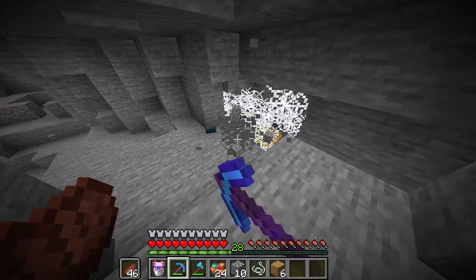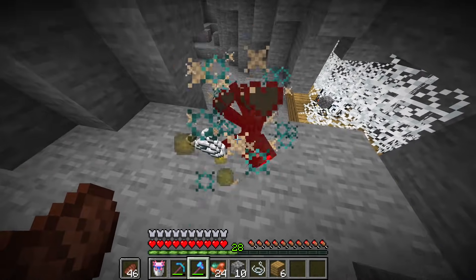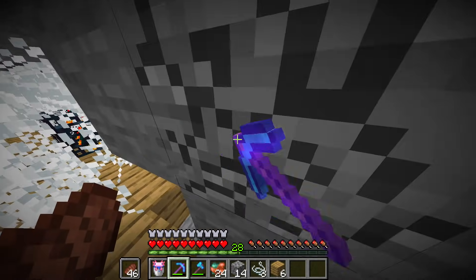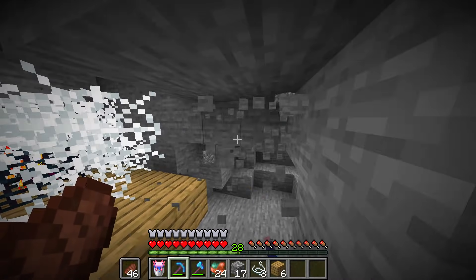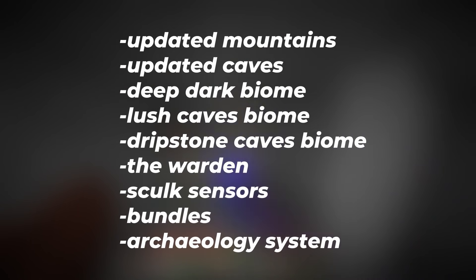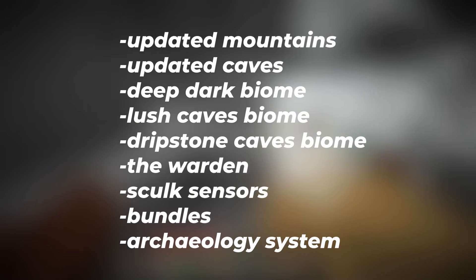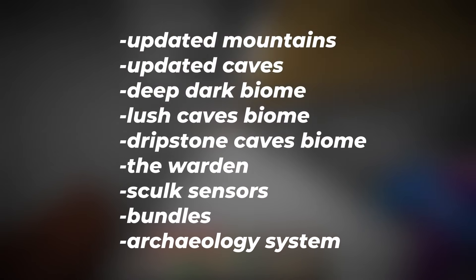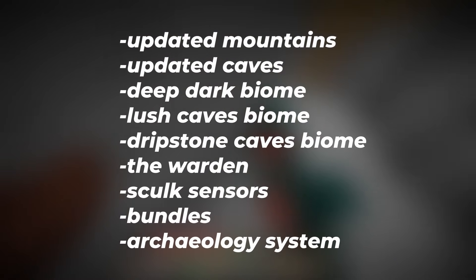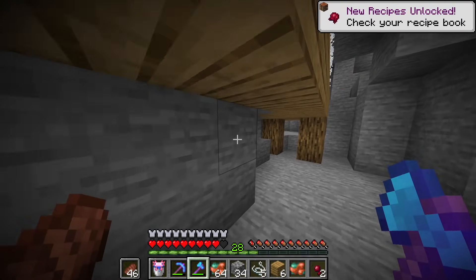This left a lot of fans annoyed and pretty disappointed. Things also continued to get worse with the Bundles, the Skulk Sensor, and for a short time the Candles also being removed, with the Archaeology System being delayed indefinitely. A quick list of all the features that have been delayed: the updated Mountains, the updated Caves, the Deep Dark Biome, the Lush Caves Biome, the Dripstone Caves Biome, the Warden, Skulk Sensor, Bundles, the Archaeology System, and the Goat Horn.